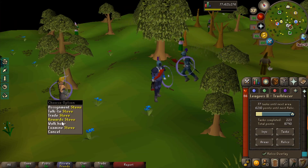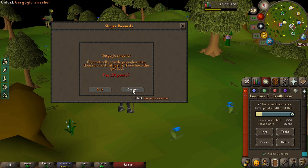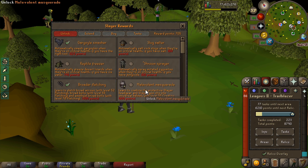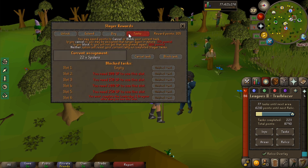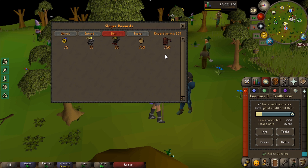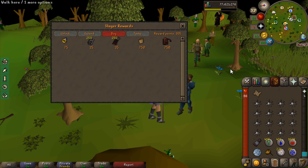We've got a few Slayer points now, so what I'm going to do is unlock a few things that are going to be beneficial later down the line — automatically smashing gargoyles and a slayer helm. We've still got 305 points. I could get a rune pouch at some point, but I don't really see the point. That might be our next unlock, to be honest — just a herb sack.